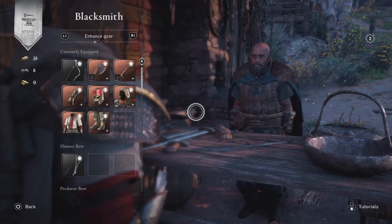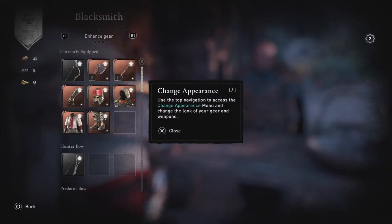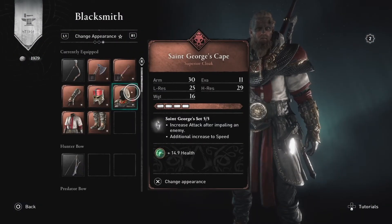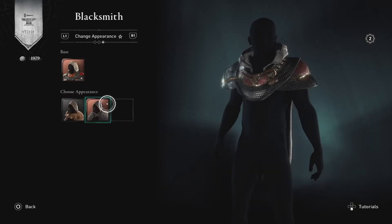When you load into that, it's going to come up with a little guide if it's your first time on how to change the appearance. If you just want to close that, hit R1 twice or the bumper button twice to the right, and that's going to go over to the Change Appearance tab. Remember that little star — that'll come up in a second.